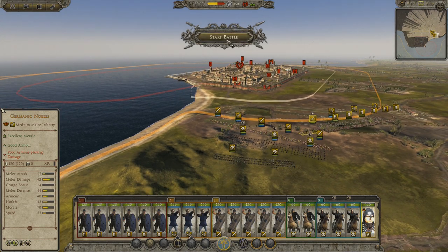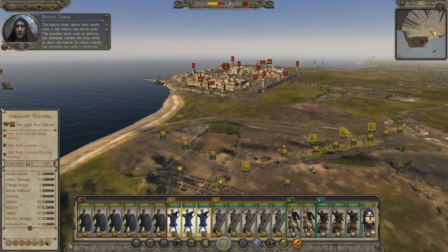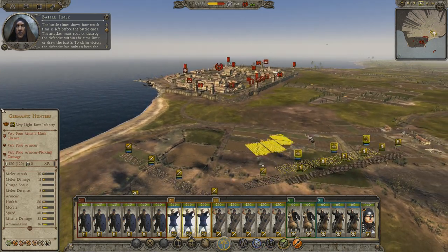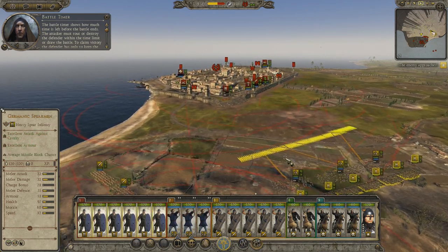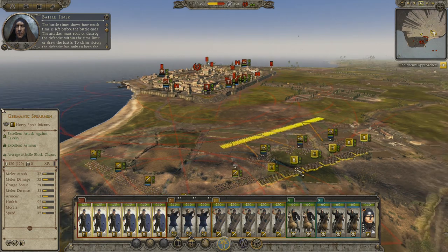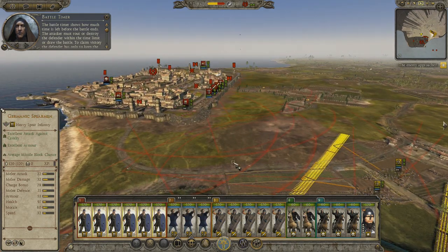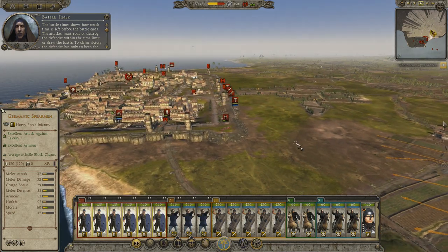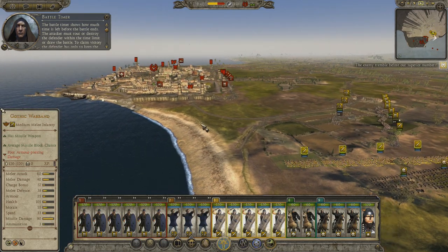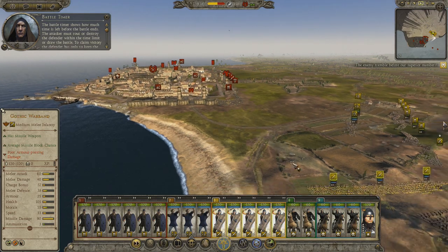Wish me luck. The battle timer shows how much time is left before the battle ends — the attacker must rout or destroy the defender within the time limit or draw the battle to claim victory. The defender has only to keep the attacker at bay, so they can still win even if outnumbered.